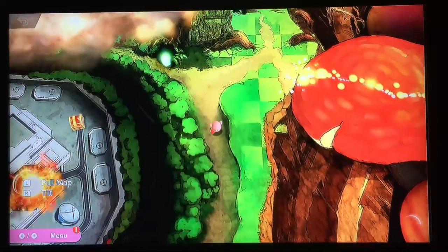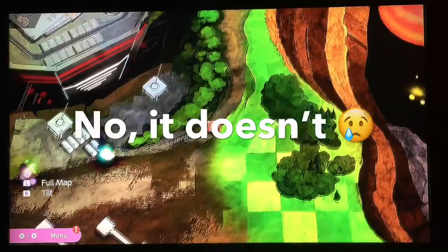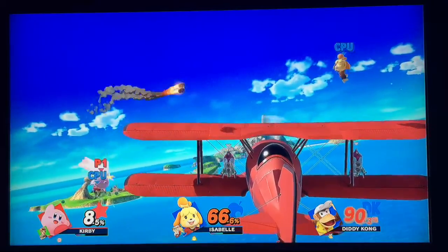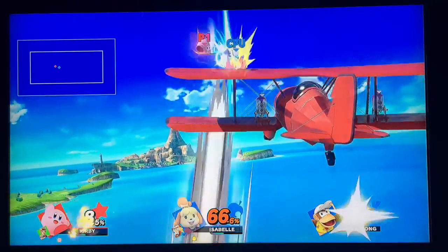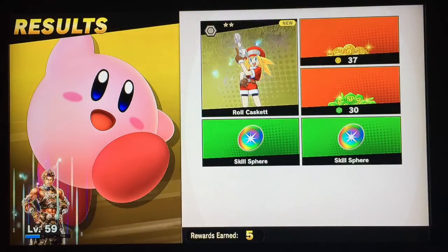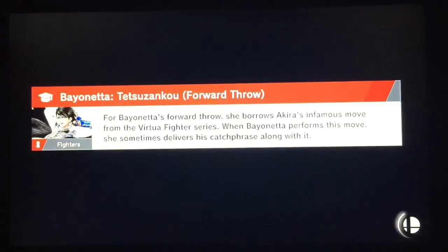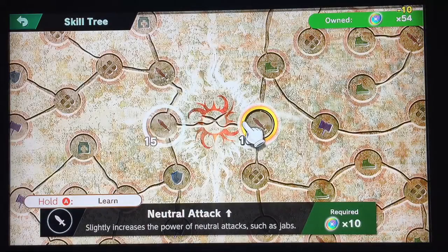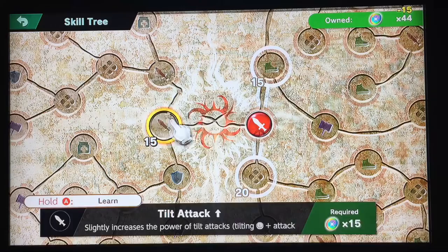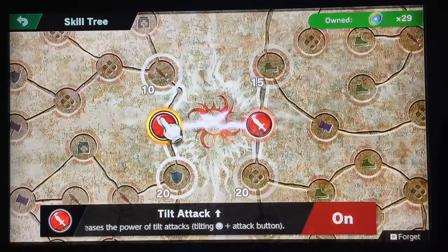Let's see if this takes us to that little compound area — oh it does! Look at that, it blows up apparently. I threw it — okay he is out of here. I could go Mario with Roll Casket because of his fireball skill tree. Oh yeah, I will do that. Sweet, tilt attacks — yes, okay cool!